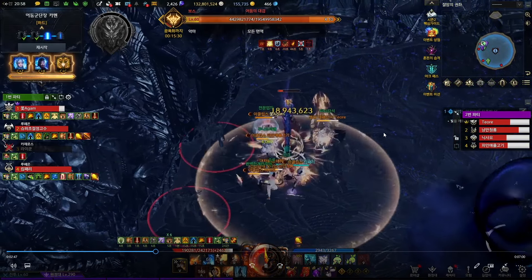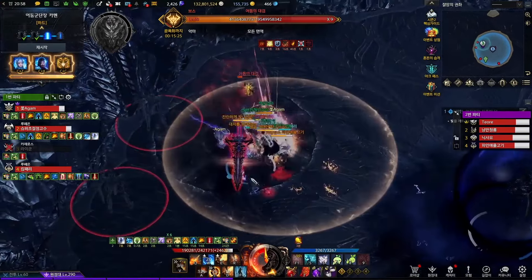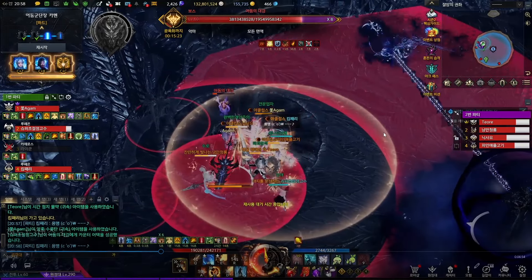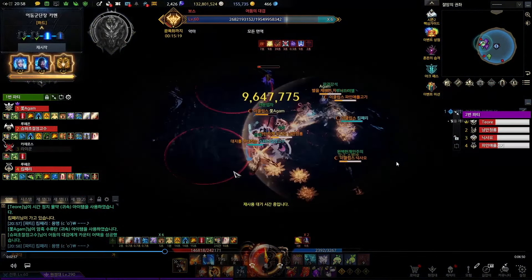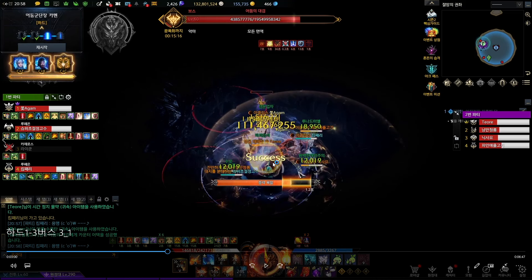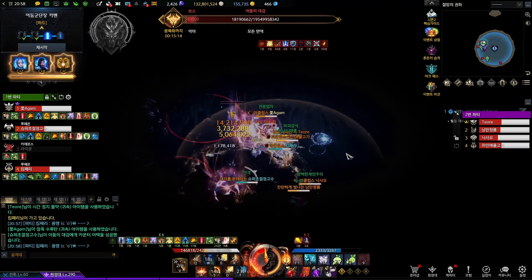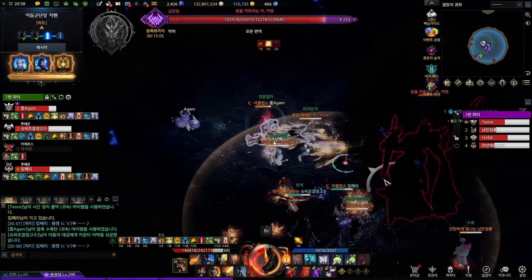The sword uses a counter pattern periodically. If you counter, a stagger is possible. Sometimes a double counter happens — counter, then the sword uses one more counter, and then stagger. If you successfully stagger, it's free damage time. But when you stagger the sword one time, the sword gets a reduction of incoming stagger. So in normal mode, only one stagger is possible before you kill the sword. This is an important thing. After that there is also the dark fog pattern of Tamin.